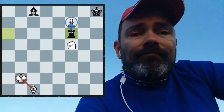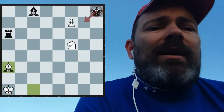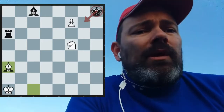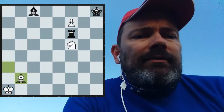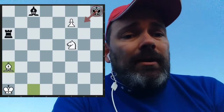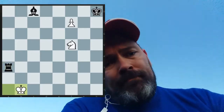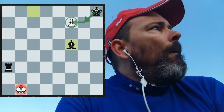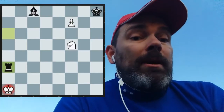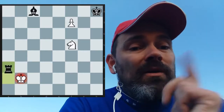It turns out the only move is bishop a3, because we don't have a move with the king. What to do for black? Again, rook f6 — bishop b2, pinning. King can't help, so the only move is rook takes a3, check. Again, king b1, bishop takes f5, check. King to b2. Black has some resources: rook a2, check.